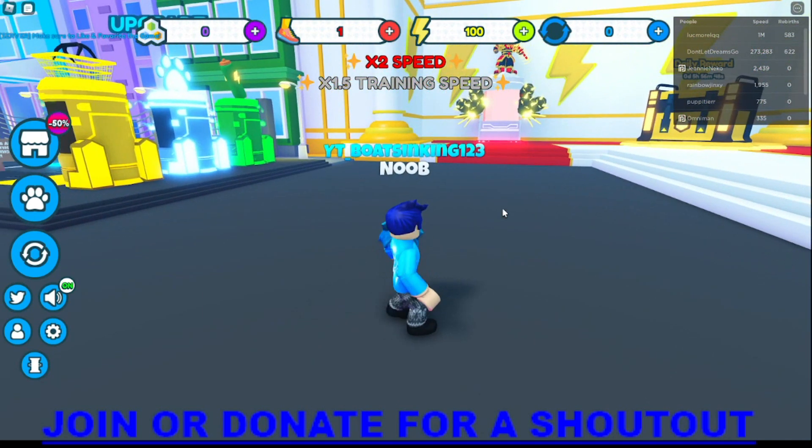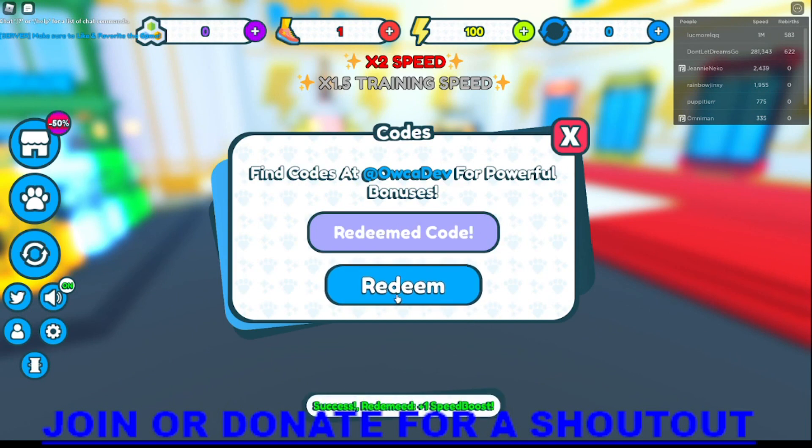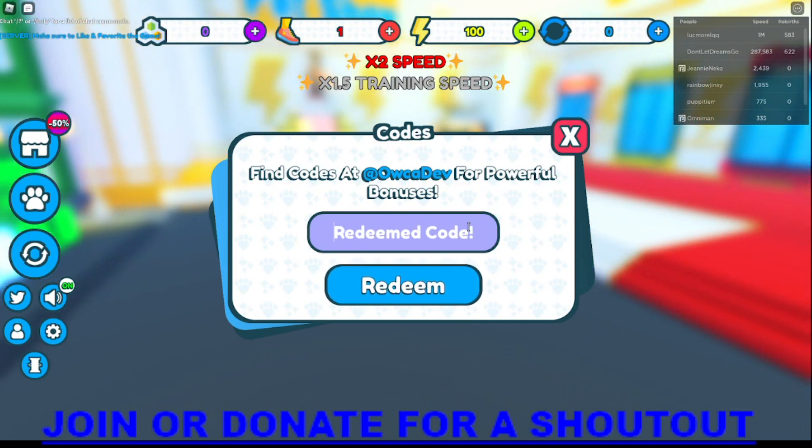The first code is 'release' and it redeems 100 energy, which is pretty insane. The second code is 'moon' — yep, it still works, gives plus one speed boost. The next code is 'sorry for shutdown' and yeah, it still works. It's pretty awesome that these all still work. These are codes from when the game was first released.